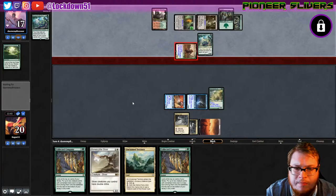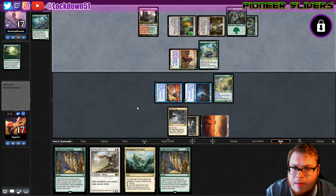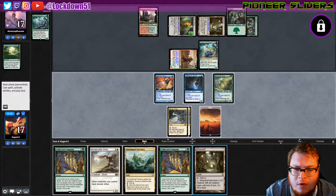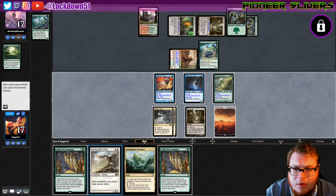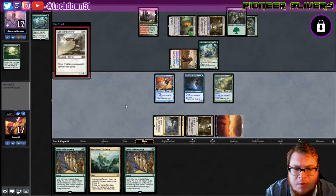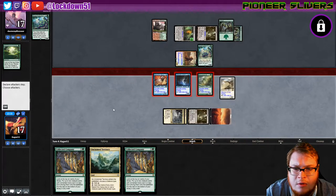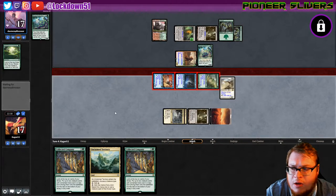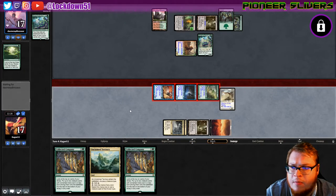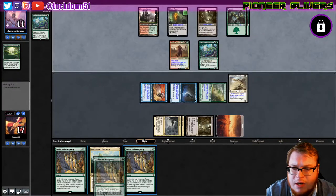We're going to be racing a little bit — I'm fine with racing. Mutavault — that's nice, I'll play the Mutavault, put down Bonescythe, everybody's got double strike. Get in there for six, bring them to 11. I think we're winning the race — we've got two Collected Companies in hand.